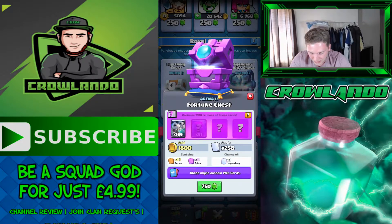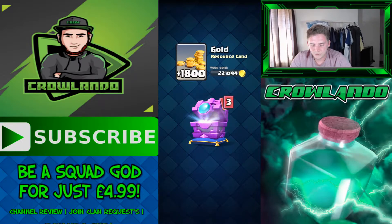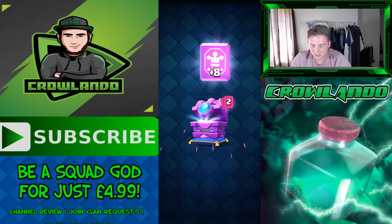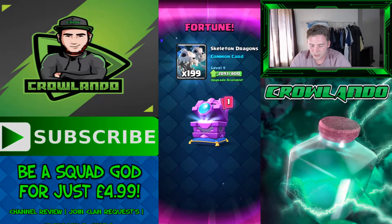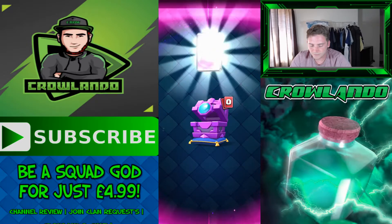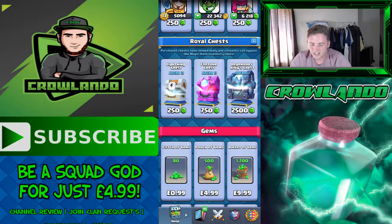Next is the Fortune Chest, Arena 13, which contains two or more guaranteed cards from a selection, 1,800 gold, 258 cards with 51 rares, eight epics, and a chance at a legendary. Opening it now — up to 22,342 gold, another epic wild card. Got skeleton dragons — 199 — and the final card is a Fortune Elixir Golem. Not the best results but moving on to the Legendary King's Chest.